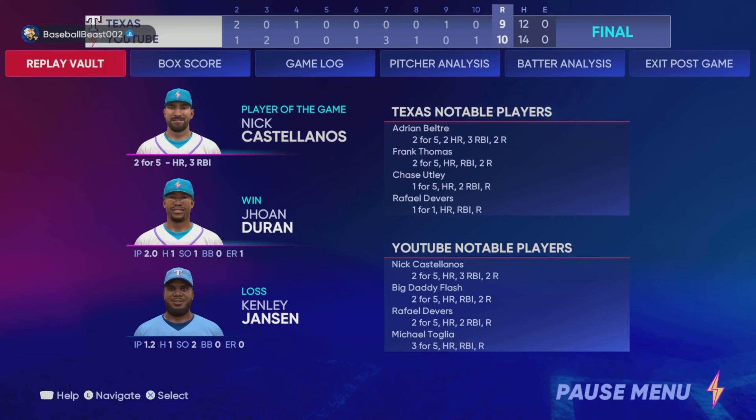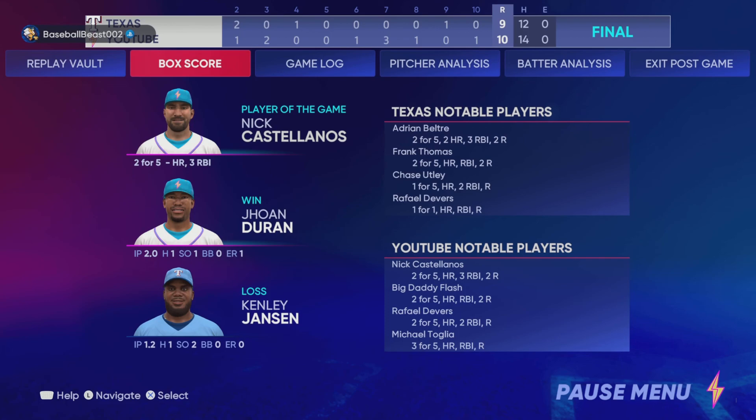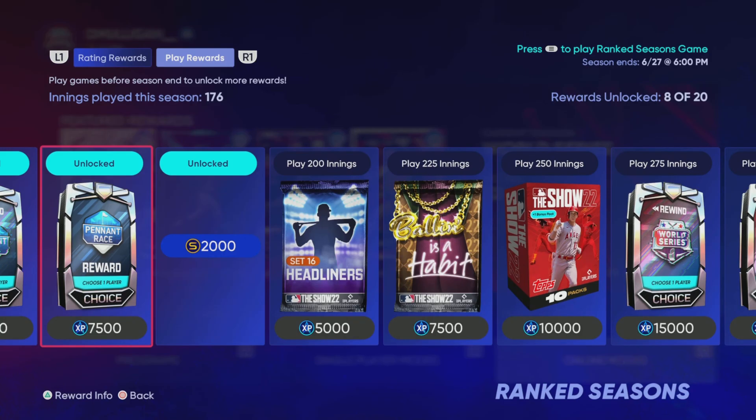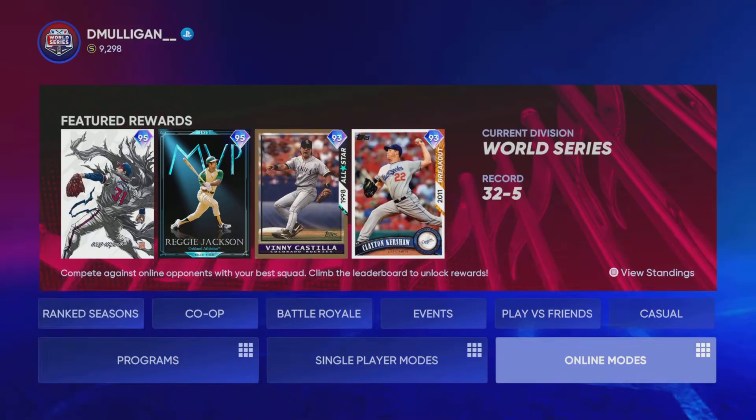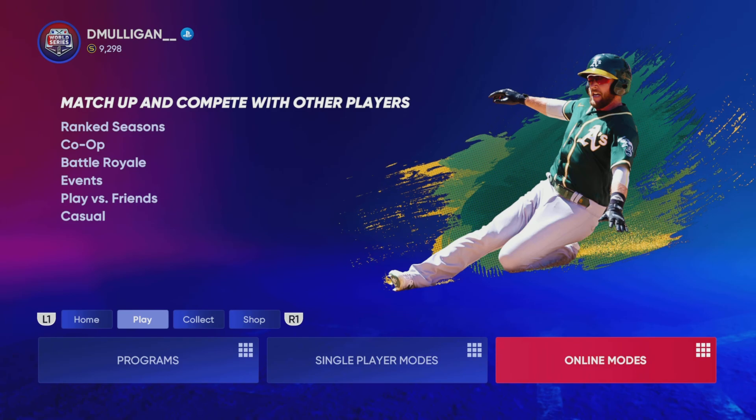Nick Castellanos player of the game — love to see that. Duran gets the win, Kenley Jansen gets the loss. We went 10 to 9, 14 hits on Legend — love to see that because I've been struggling on Legend this year. Great game by us. Beltre had two home runs for him, Frank Thomas killed us. For our team, Devers did great, Martay, everybody did great — everybody had a hit besides Kendrick, and Kendrick faces lefties pretty much all game. It was an awesome game. This Nick Castellanos card is really something — he's gonna be in this lineup for a long time. Thanks for watching the video, I'll see y'all later. Peace.